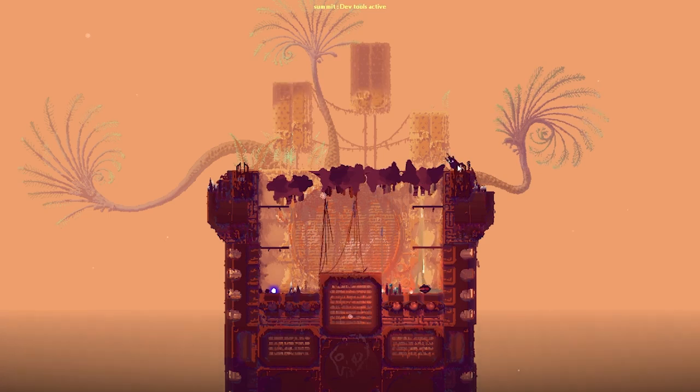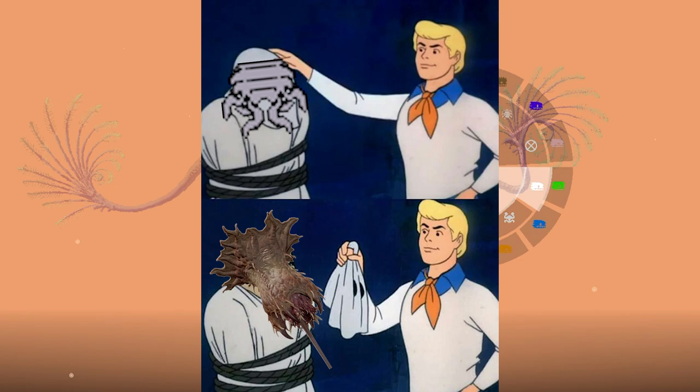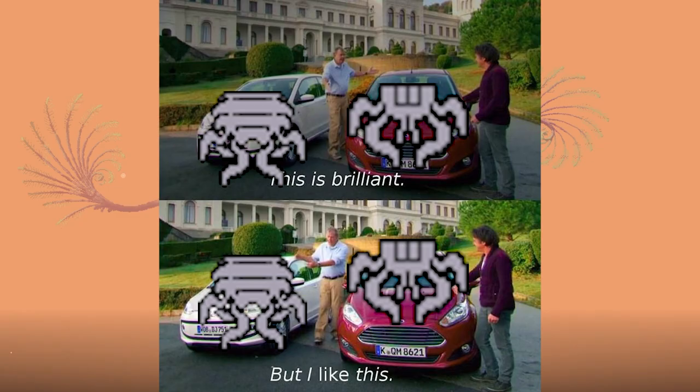Hello everyone, back again with another biology video since that's pretty much all I do now. We'll be talking about the stowaway, a creature that is so stealthy that some people don't even know it exists — a creature very unique in the world of Rainworld that has taken the stealthy ambush niche to its fullest extent, being what the dropwig could only dream of being.